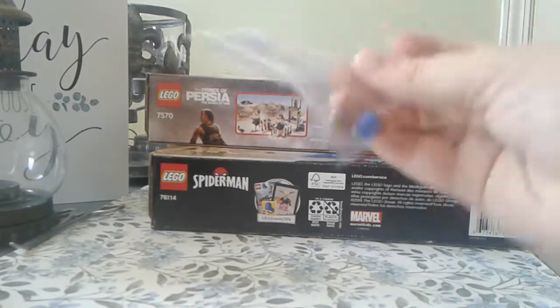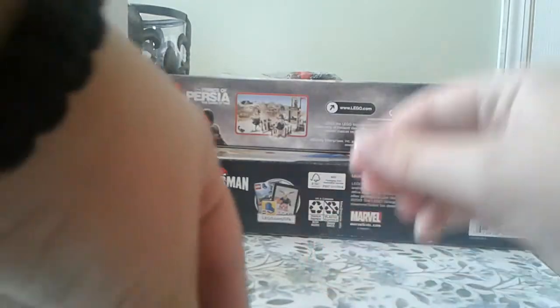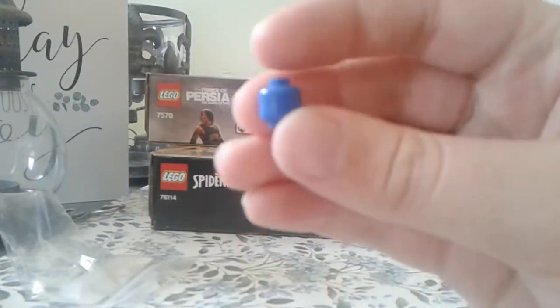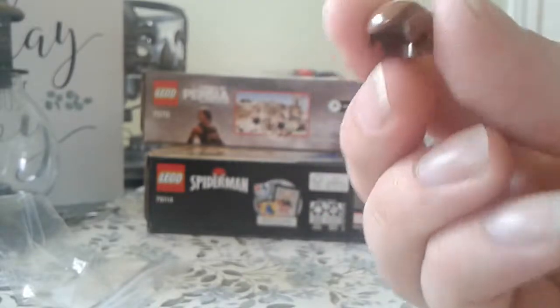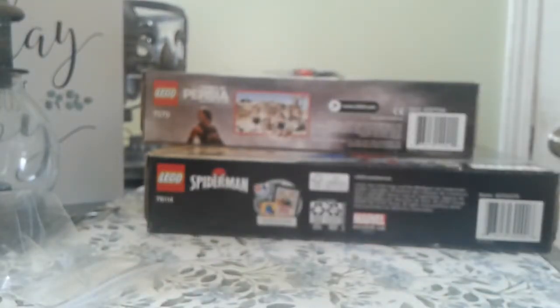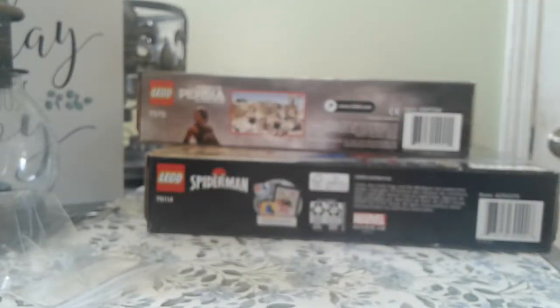Moving on to the small things — first we have a packet of minifigure accessories. We've got a plain blue head, which is a hard piece to find, a nice hair piece, and a couple of red hair pieces. I plan to use most of those in future stuff.